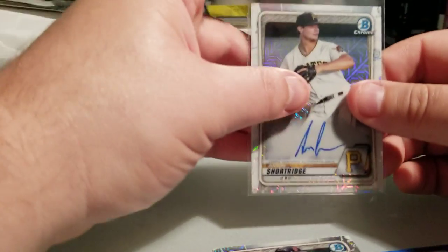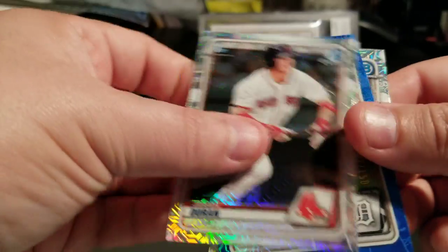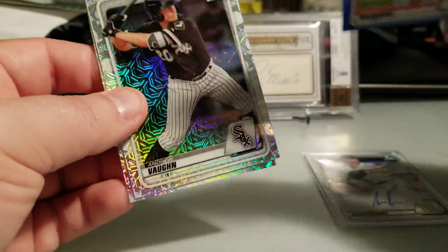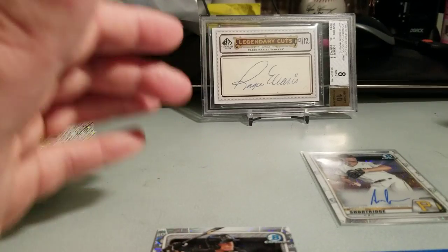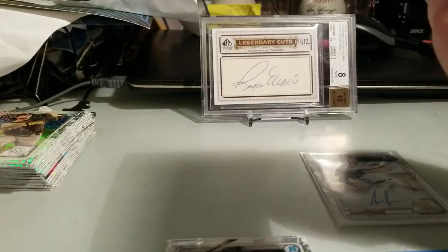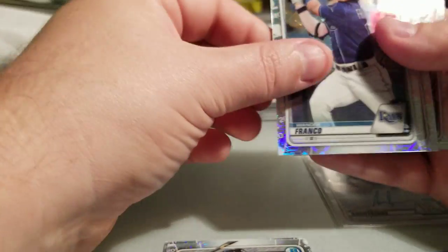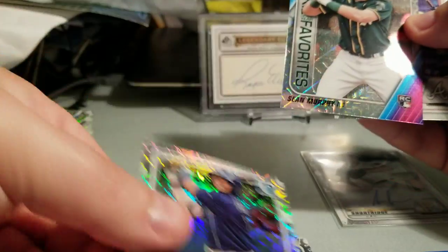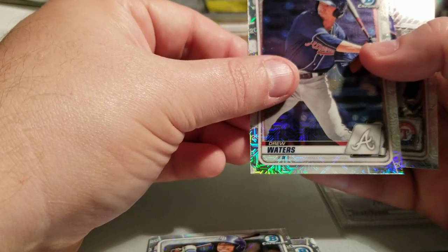Still waiting to pull my own Dominguez card. Don't know when it's going to happen but I hope it's sooner rather than later — I don't want to have to go out and buy my own, it just kind of cheapens it. Pack eight: Debbie Garcia, Wander Franco — cool card — Sean Murphy, Drew Waters, and Sheridan Apostle — another good one.